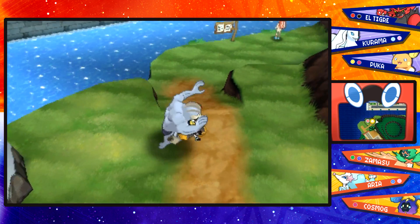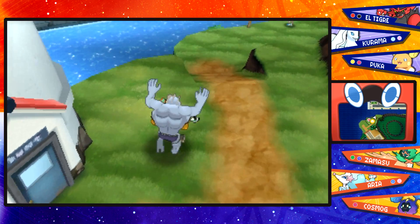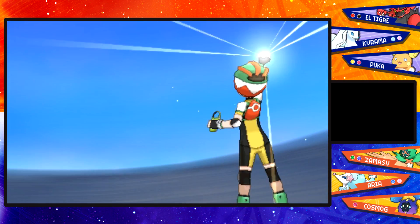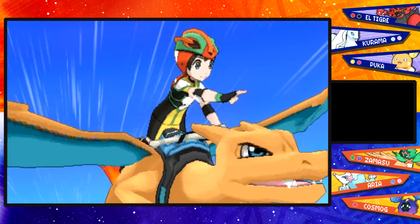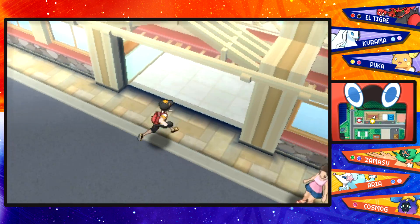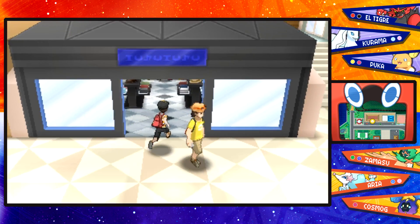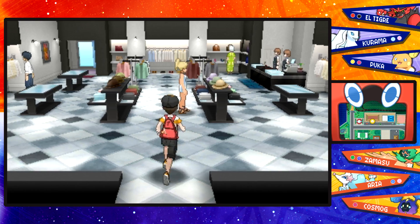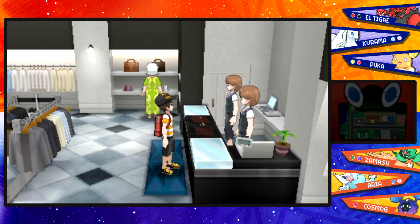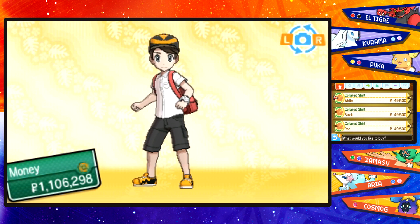That's pretty much it for all the Easter Eggs I could think of, so now we've got nothing left to do but train up our little Cosmog. I know the perfect place — we're going to fly off to the Shopping District in Hau'oli. The reason we're here is to head into the little Shopping Mall. I know we checked this place out as soon as we became champion, because there is actually a special clothes shop here where you can buy very, very expensive clothing. Now that we got that money from Looker and the Ultra Beast mission, we can actually afford some of these clothes.